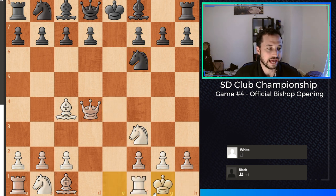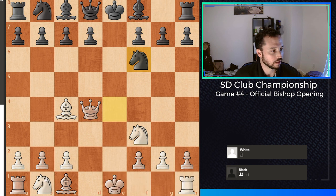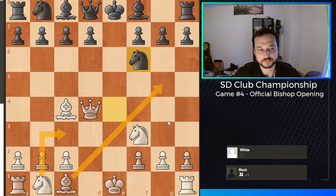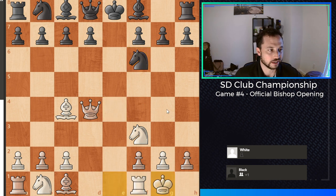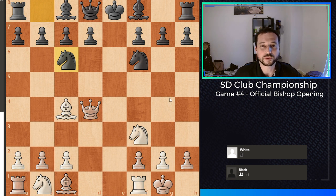I actually castled kingside here. The better move would have been to play knight to c3 and then develop the bishop somewhere, because you actually kind of want to castle queenside in this opening. So that's what I would play next time. But anyways, I castled kingside — not a big deal. And my opponent played the obvious developing move, knight to c6, attacking the queen.